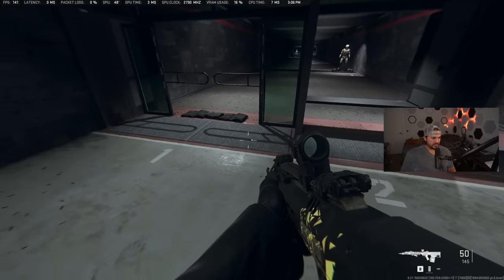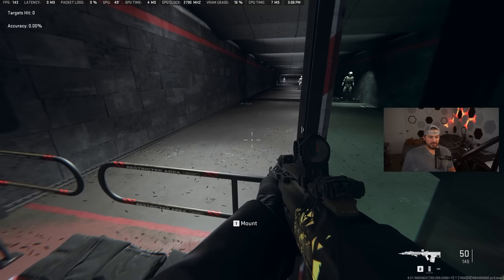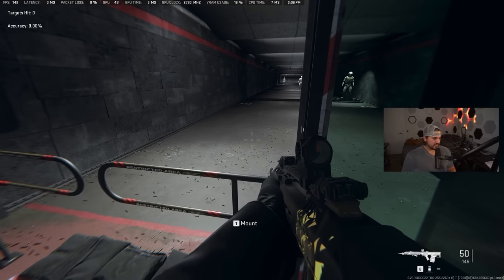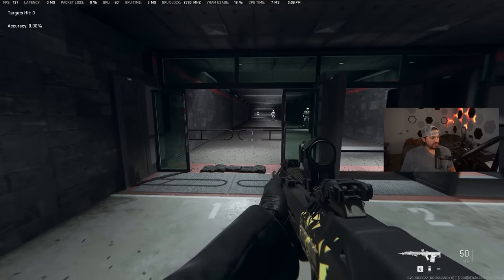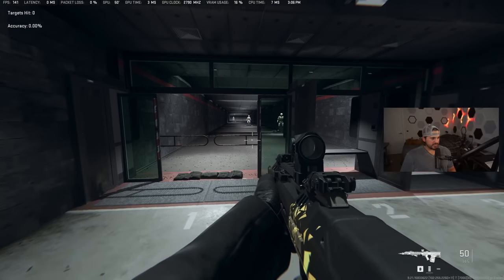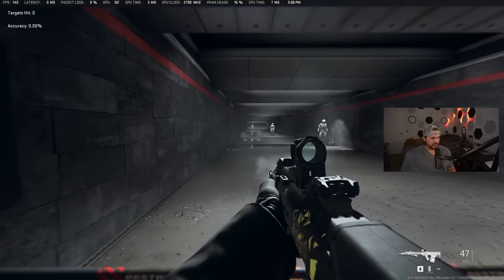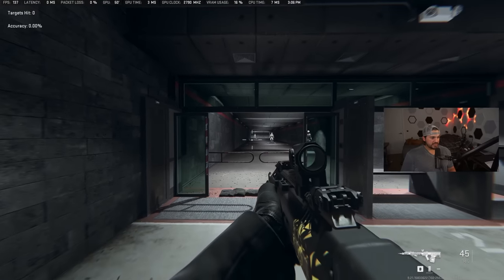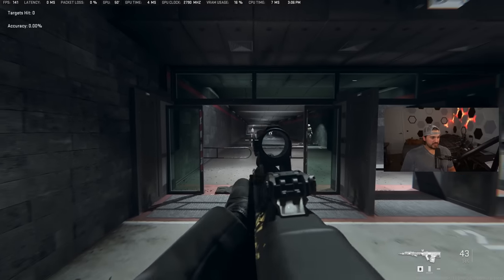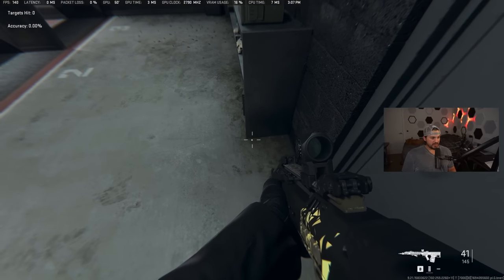First thing you need to do is step up into one of these zones — we're going to go for zone one. You'll see the accuracy pops up in the top left. That is the measure of how many shots you hit divided by your total shots fired. Be sure not to shoot any before you start your test. If you start up here and shoot, there's tons of muzzle smoke making it hard to see your target. If you step to the back, there's much less muzzle smoke — much easier to see your target. I would recommend standing back there to test.